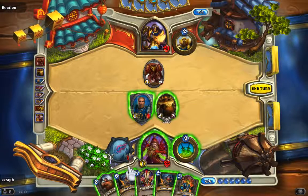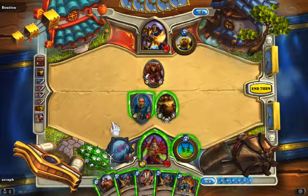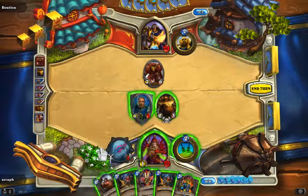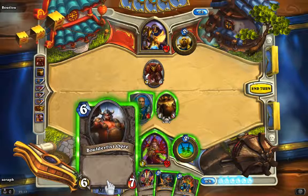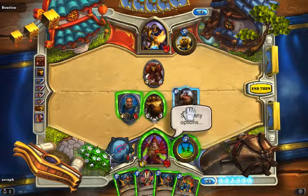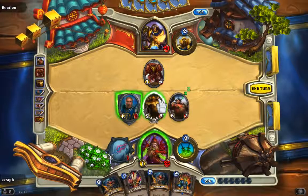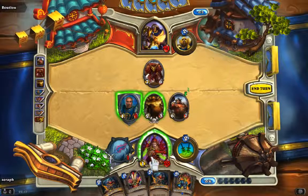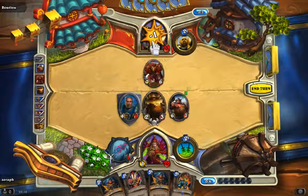This card is really nice — whenever you cast a spell, draw a card. But that 7/6 is huge. You want to destroy it. You can destroy it next turn with this card, and then he won't be able to play any other creatures. So maybe we'll do that. I'm just going to play this one and keep this other one in hand — because you never know. He has to attack the Taunt minion, so I can take the damage if he destroys it before that.